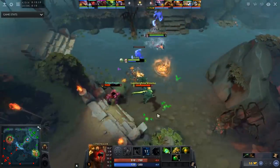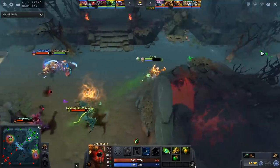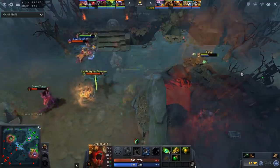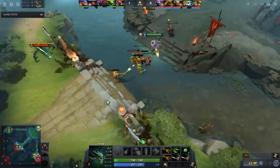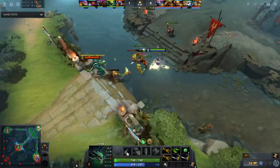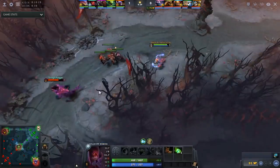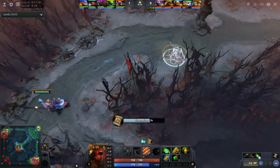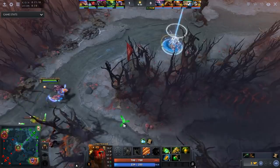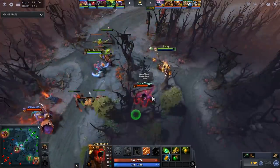In terms of skill build, your choice is always between getting Feast or Open Wounds at level 1. While you trade better with level 1 Feast, Open Wounds gives you kill potential. You can see how incredibly fast this hero attacks in this fight. Watch — Crit's Shadow Demon is almost full HP when Crit approaches the lane. He held Open Wounds on the Shadow Demon and just kills him.